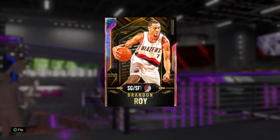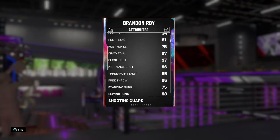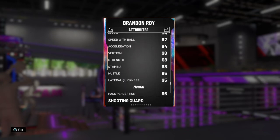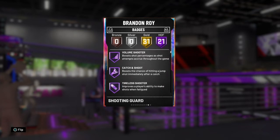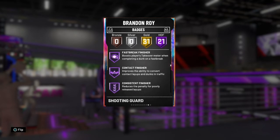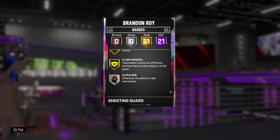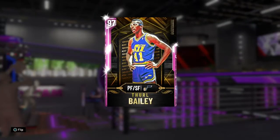The next player is Brandon Roy, a Galaxy Opal shooting guard. He has a decent post game, great shooting, and incredible driving dunk. He has a diamond contract. The only weakness is that he doesn't have Unpluckable, which means he loses the ball a ton in games. He does have Pick Dodger and stuff, but without that badge it can really affect your ability to dribble.